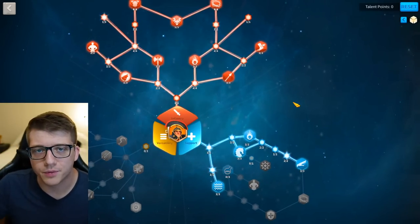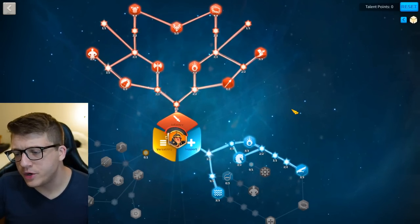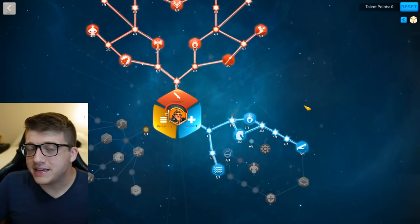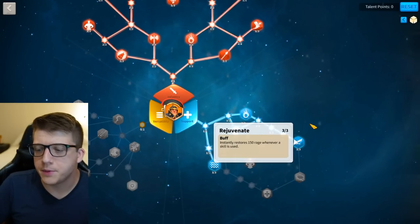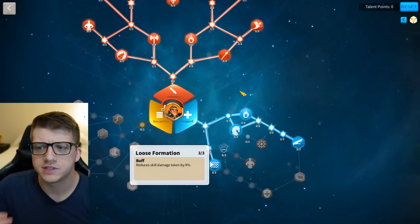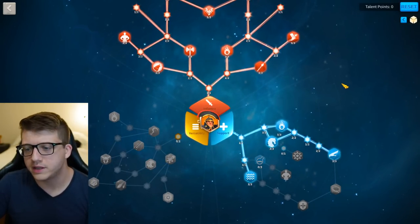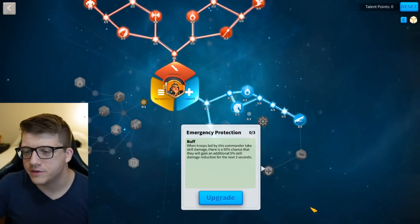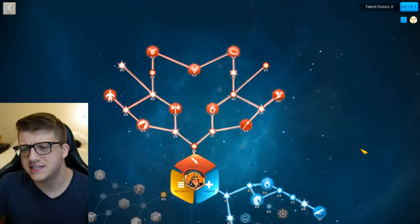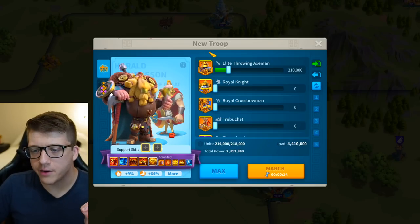For the talent build, as much as I'd love to have Tarik as primary to hide CPO, Tarik has the Defense tree and you just don't have a rage engine there for open-field fighting. So CPO is primary — 150 rage whenever you use a skill is huge. We grabbed Loose Formation to reduce skill damage taken, then maxed out the infantry tree. Versatility is pointless here, and going up the other side of the support tree wastes points on Elixir just to get Emergency Protection, which isn't worth it.